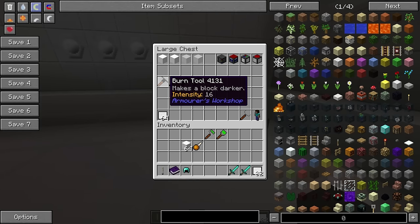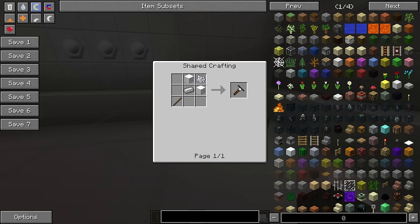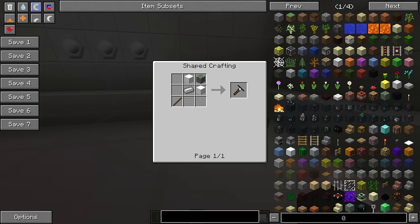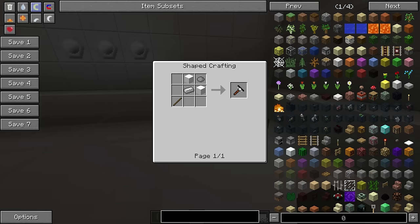We have the burn tool which makes a block darker — here is the crafting recipe for that. We have the dodge tool which makes a block lighter — here's the craft recipe for that. We have a color noise tool — here's the craft recipe — and the color noise tool applies a random color noise to a block. Then we have the hue tool which changes the color of a block without affecting the shading, and there's the craft recipe for that.